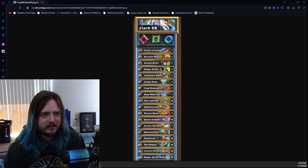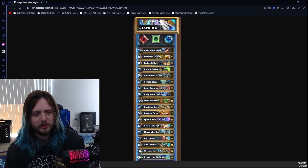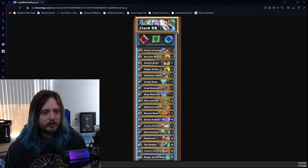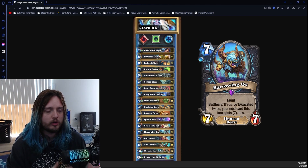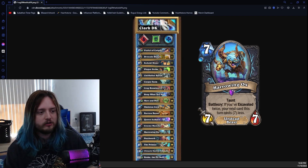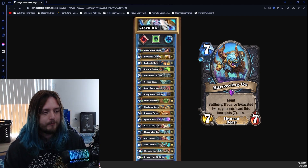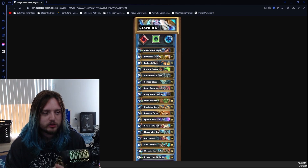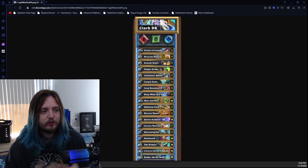There's one interaction I wasn't familiar with until after I played a couple of games, but I still like this card in the list because we do have excavation cards. Originally I thought Harrowing Ox would give you a seven-mana discount going into the next turn, but it's only available for that current turn. Still, being able to summon two 7/7s with taunt immediately followed up by a Patchwork or a Gnome Muncher is a really good way to swing the tempo in your favor. You really want to keep your excavation cards — keep the Dryscale Deputy and always keep your Crop Rotation.